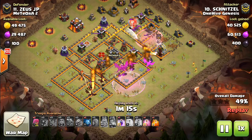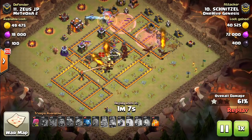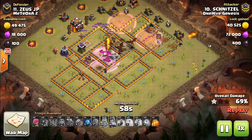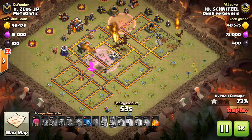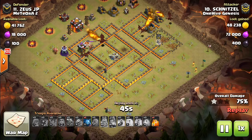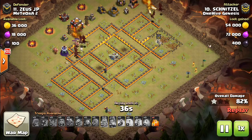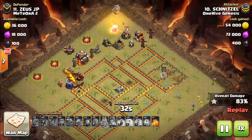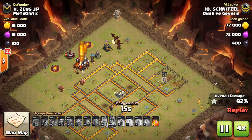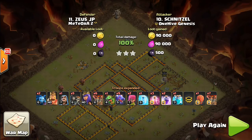No bat spells here, but taking advantage of the fact that these infernos are on multi - you can really bully them with the stone slammer, then come through with balloons. If the heroes had done their job, this would have been a lot smoother because that multi-inferno would have been down. When a base has two multi-infernos, that's kind of old school dragon attacks. You can use the heroes, you can use the stone slammer - another good new tool for dragon attacks. Don't think just because the bat spells won't get much value that you can't do a dragon attack. Just don't force the bat spells; look for other ways to use the dragons.